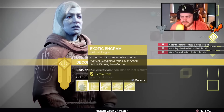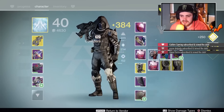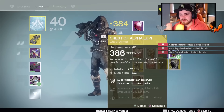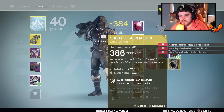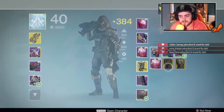We're going to go back to the chest piece — the Crest of Alpha Lupe. 386. We've got two 386 pieces there, but to be fair, the Crest of Alpha Lupe is a good piece for Trials of Osiris, and it's intellect and discipline. I'll take that. We've got two good chest pieces.